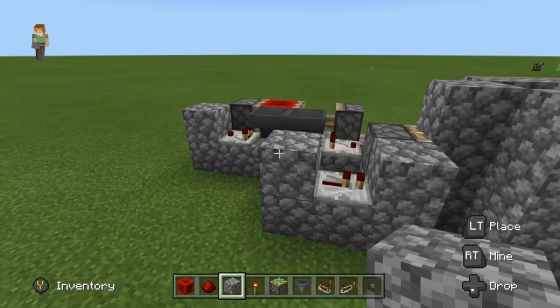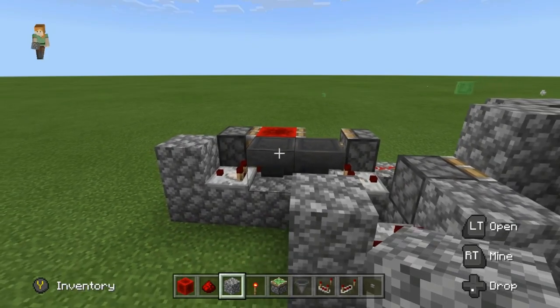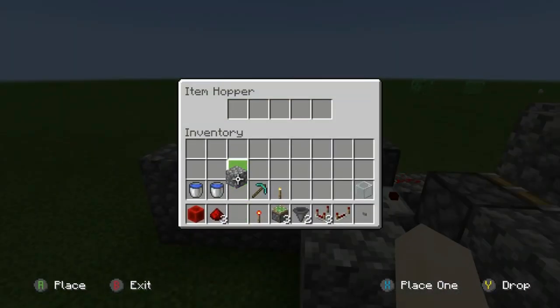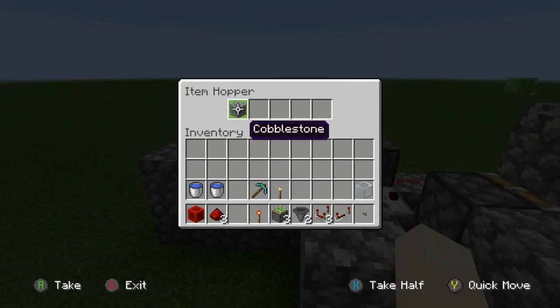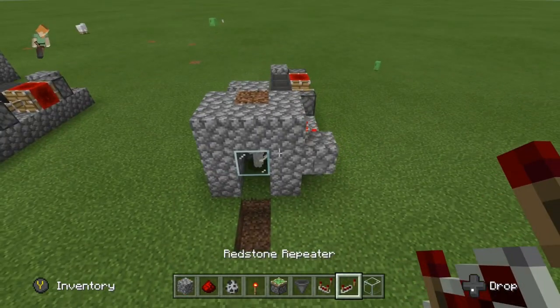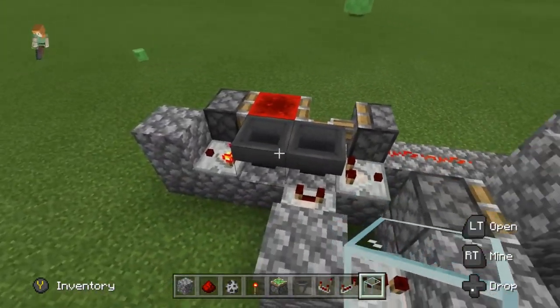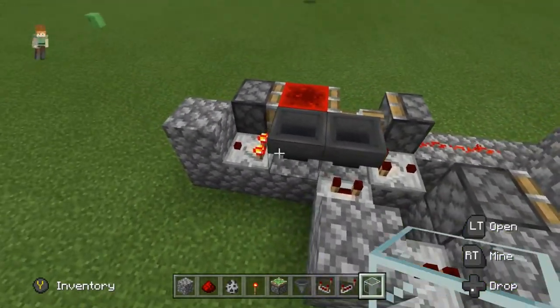This is specifically for skeletons — I don't know the specifics for others, but this works for skeletons. You need to put 12 blocks of cobblestone in here. It might work with miscellaneous blocks, but just use 12 cobblestone to be safe. Make sure this is on only one tick — it should look like that.